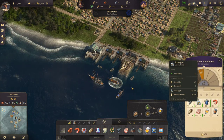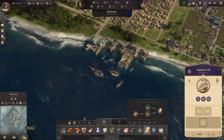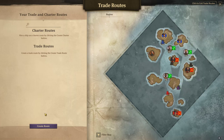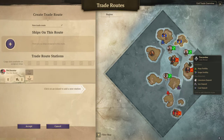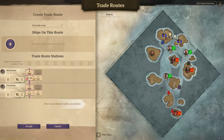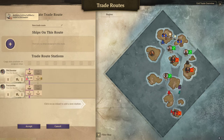Schnapps is now going up — it's increasing. Now we can set up our first trade route. We will create a trade route between those two islands, and we will load up — let's try with 10 tons of schnapps.